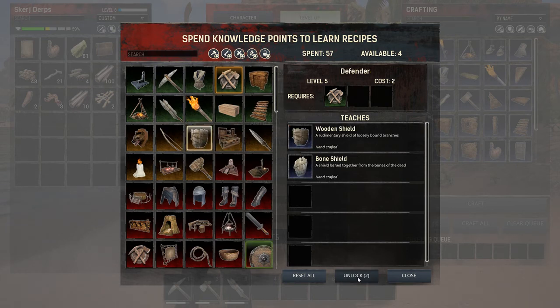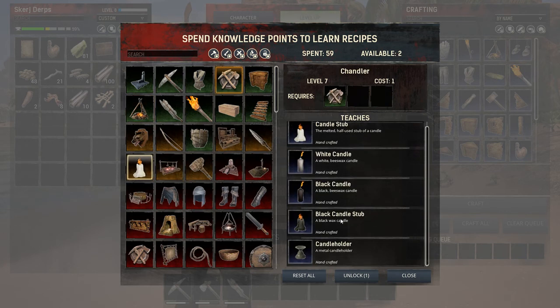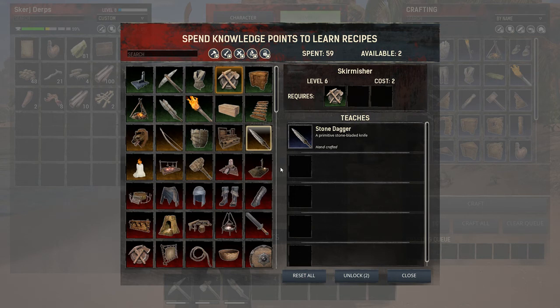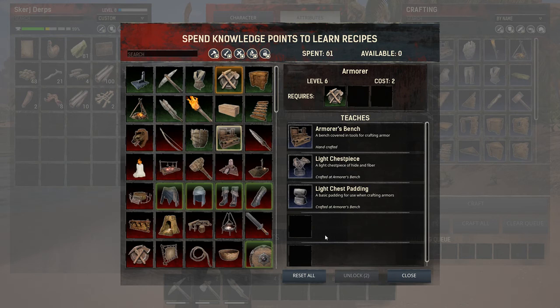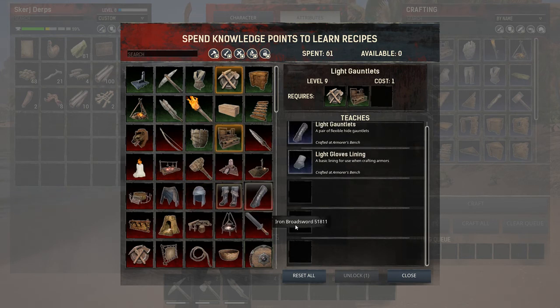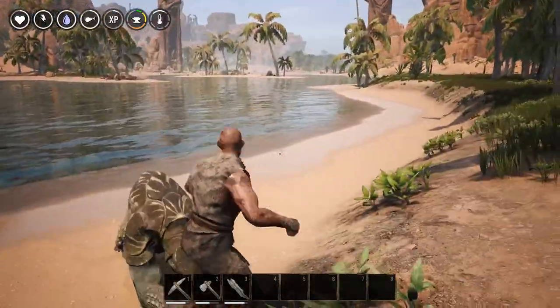Let's complete our unlocking of the sheep there. Campfire. Light chest plate, light chest padding. We'll sing - for now. Oh there's - get some real clothes going. If we don't have a base - ow!